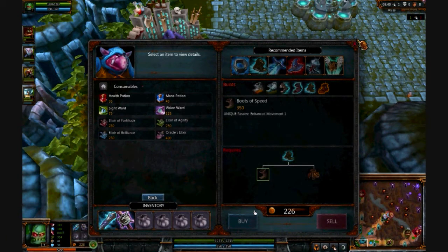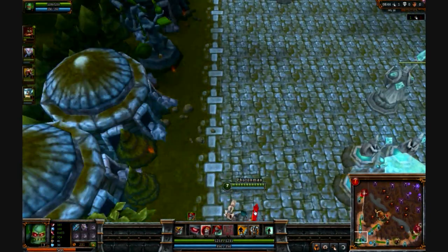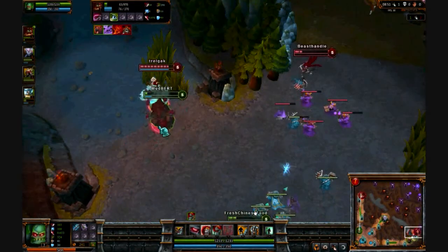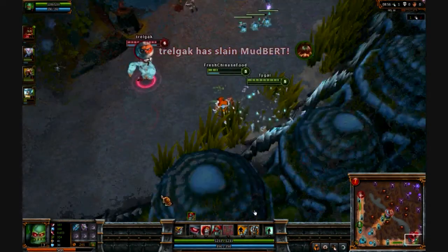With Scion, when you've reached a certain limit on your AP, that is great — you can start farming like crazy. Because his shield, when you have high enough AP, can just wipe out an entire creep wave with just one shield.